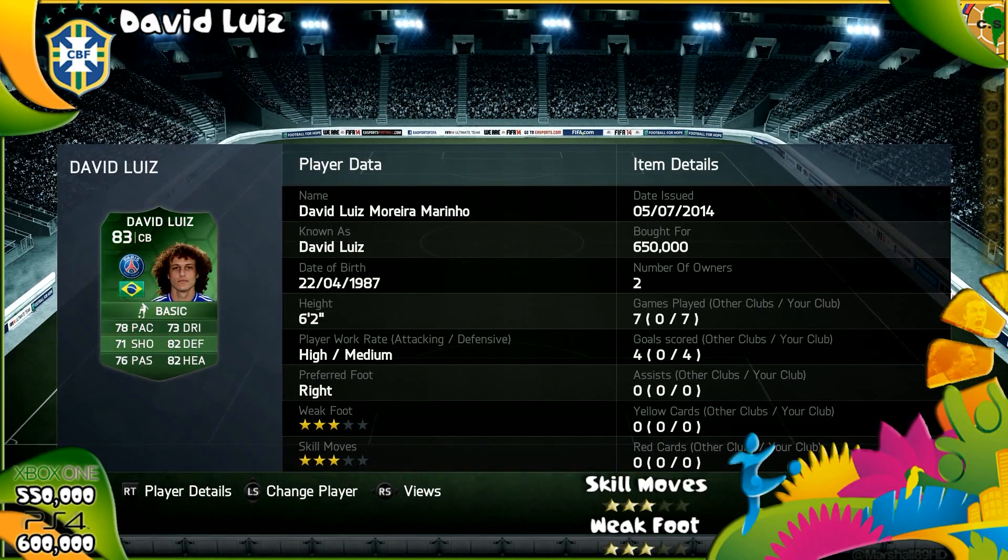But guys, if you do want some coins before we get into this, head over to FUT Coins To Go, use the code M89 — that will get you 5% off.